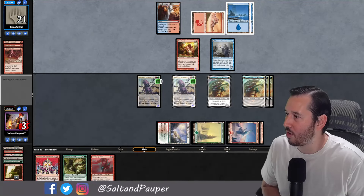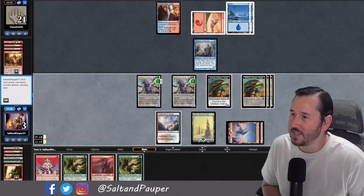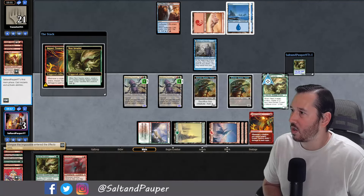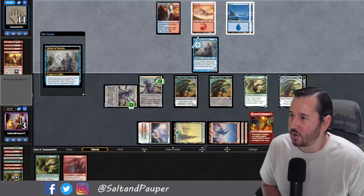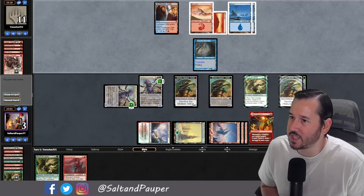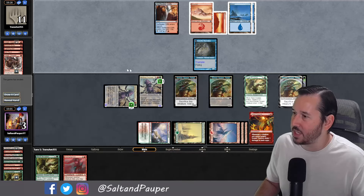Opponent has a Lightning Bolt to our face — pretty scary — but they just donate the Kiln Fiend to us without even having a second Lightning Bolt to back it up. We hit a Glimpse of the Impossibles, find an Impact Tremors off that, and make some tokens with the Nest Invaders. Opponent goes down to 11. They have a Crash Through, but we still have a 5/6 that could be a 9/10. They are certainly dead, so they scoop it up.